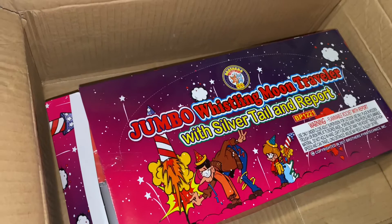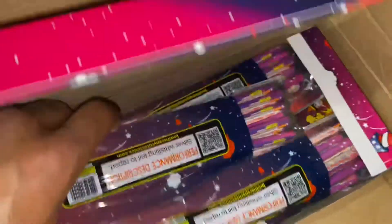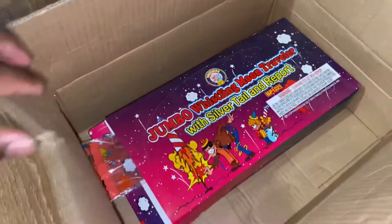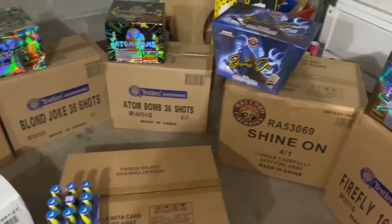Oh yeah, can't forget about this — I had to pick up the jumbo whistler moon travelers with the little silver tail and reports. That's a case of those two. And you can't forget the bottle rockets, man. They may not do as much as these 500 grams or 200 grams, but hey, can't forget about them. Alright, DTA Pyromaniac — check me out, man.